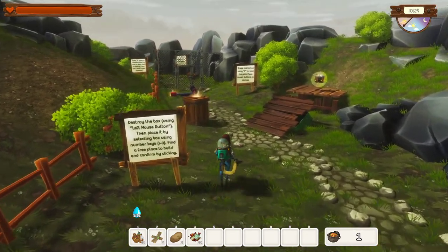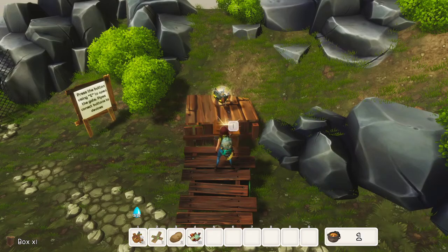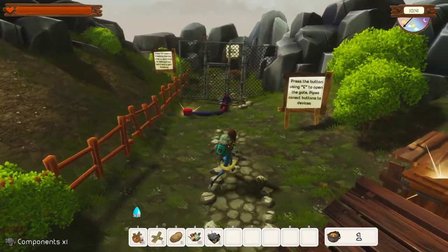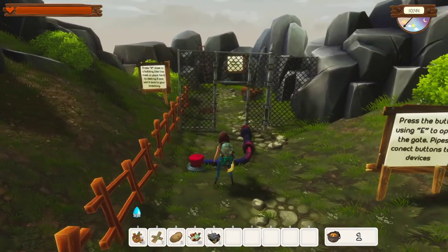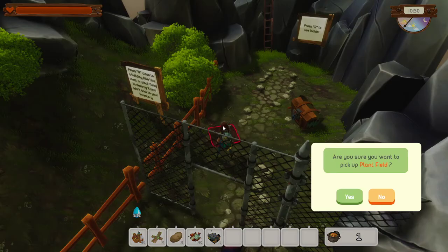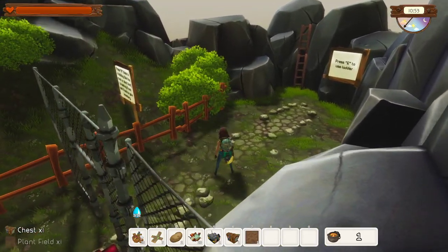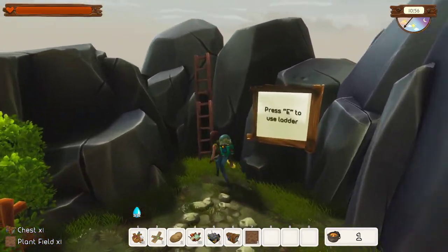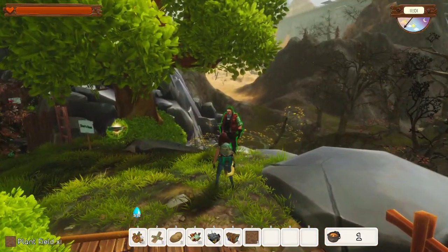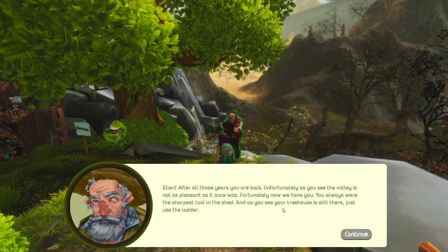Destroy the box - oh I guess I have to place the box and then use it to walk. Okay, that makes sense. Press the button to open the gate. Press R close to building. Oh, can I also take this? That was interesting. Press E to use ladder. Oh, now where are we? Hello? Continue. Press tab to open.